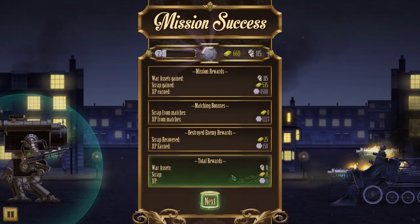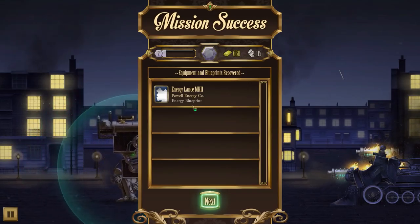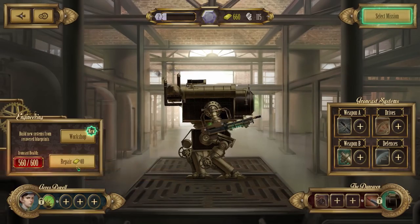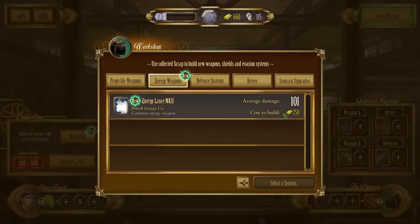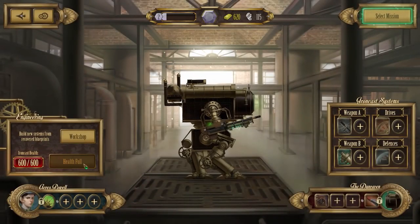I prefer passive abilities but the guaranteed hit sounds too good to pass up, so we'll go with that one. We also got the Energy Lance Mk2 blueprint from fighting that enemy. We can afford it with our scrap - energy weapons cost 750, HP upgrade is 500. I think we repair and save our money for next time. Targeting lenses are already equipped. Let's head into the next mission.